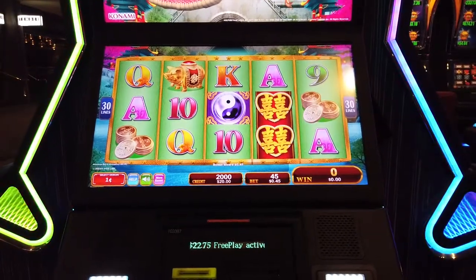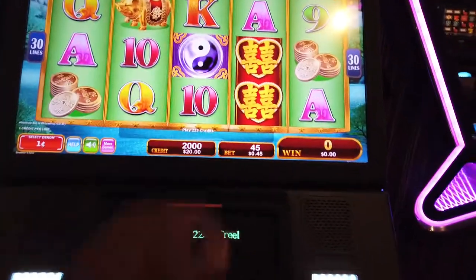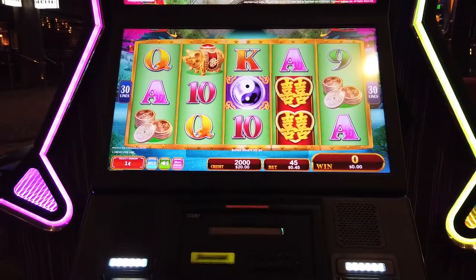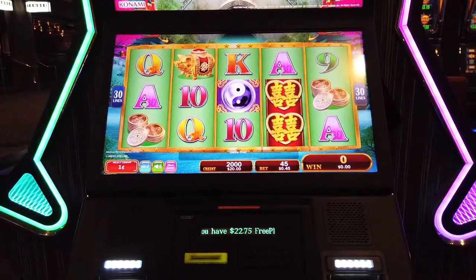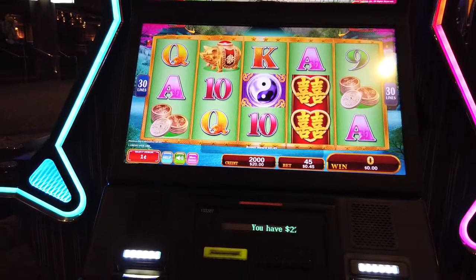Oh! Oh man. Yeah, we've got to stretch this out so we can get one of those. It's usually the dragon ones — the little dragon balls — those are usually a good way to get some extra points there. So here's hoping.